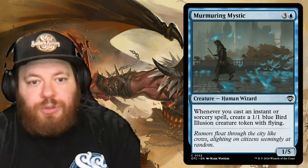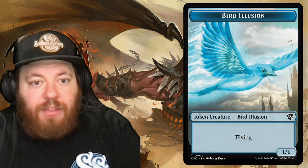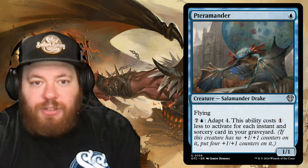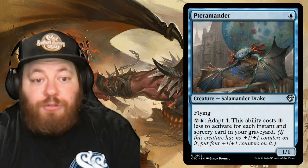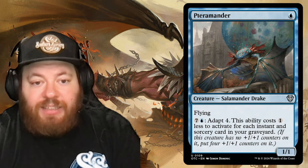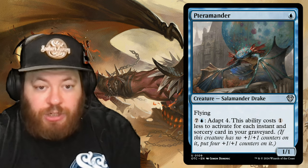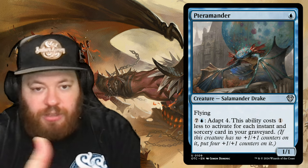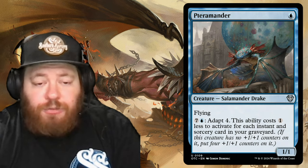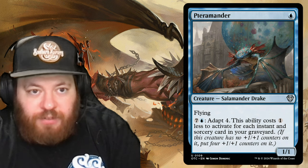Murmuring Mystic costs three and a blue; whenever you cast an instant or sorcery spell, create a 1/1 blue Bird Illusion creature token with flying — another way to build an army. Pteramander costs one blue: a small flying salamander drake with Adapt 4 for seven and a blue, but that ability costs one less for each instant or sorcery card in your graveyard. It can be as little as one blue, growing into a 4/4 flyer with flying.